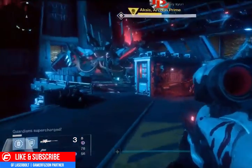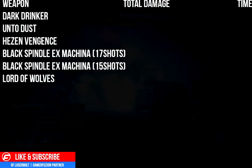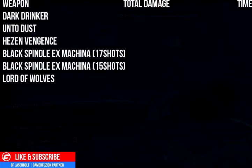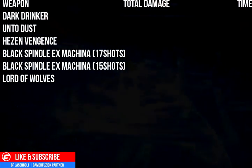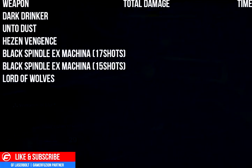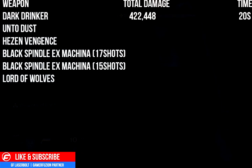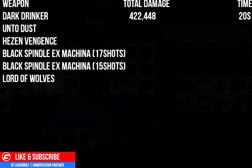Let's look at the Dark Drinker. The Dark Drinker is a sword — if you have the artifact you increase your heavy ammo, but we're keeping default stats here. One complete spin gives about eight hits, doing 4,062 damage per swing. If you complete the whole damage phase — a 22-second window — you're able to output 422,448 total damage. That's the total with a full ammo run using just the sword, no tether, no other weapon assistance. Remember that number: 422k.